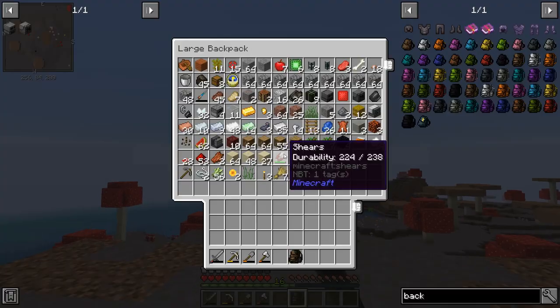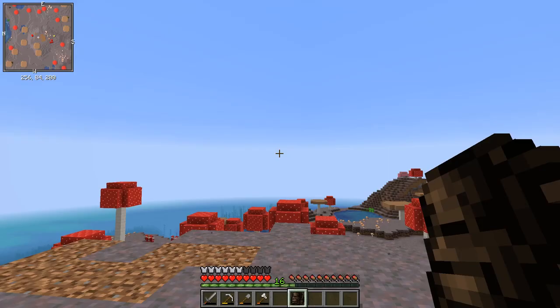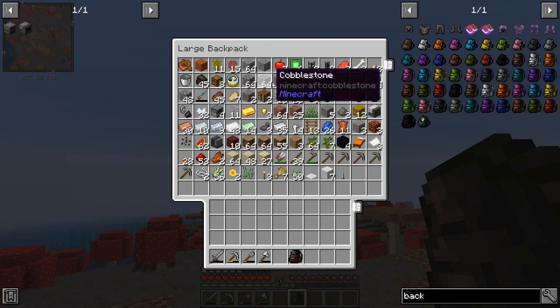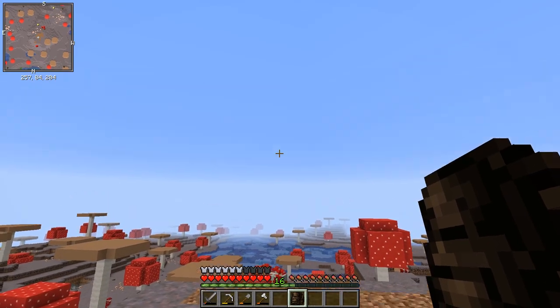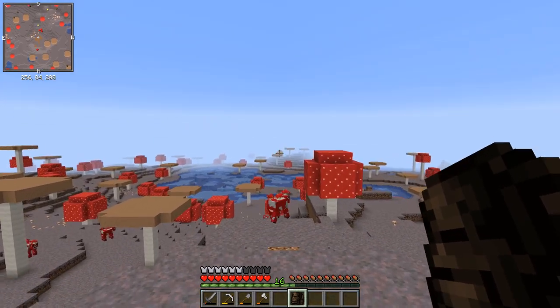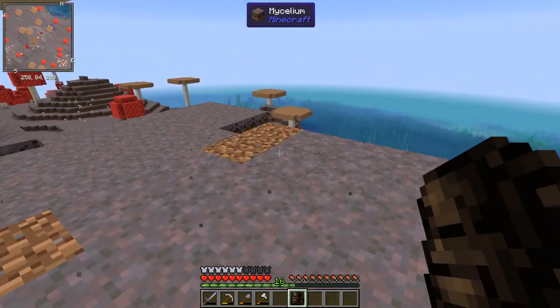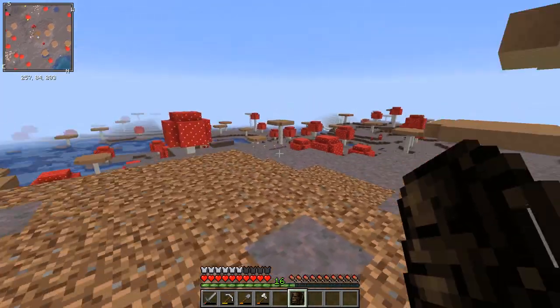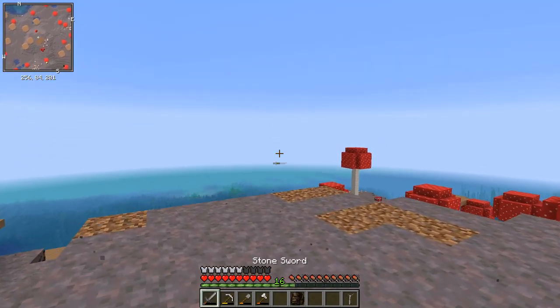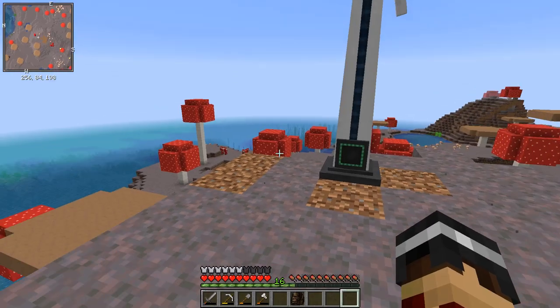We've made it back over to the mushroom island and everything I own is in this backpack. Can you imagine doing this in vanilla - how long that would take? I know we've got shulker boxes but this is early game stuff and I can already do it. I love modded Minecraft. What I've done is come to what I think is the highest point on this island.